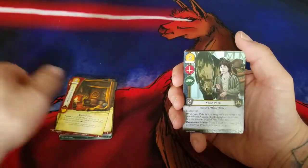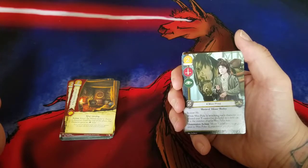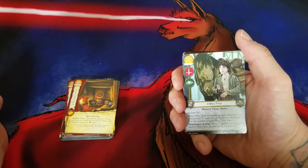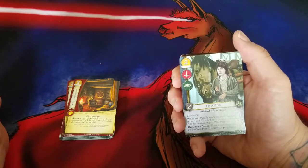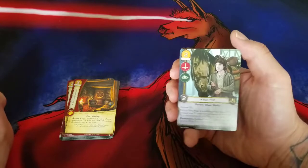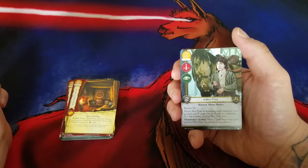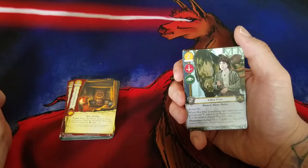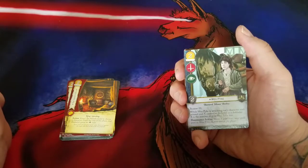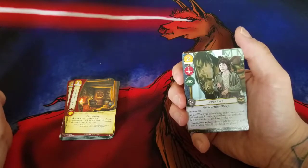Now we have the Greyjoy cards. We have Wex Pyke — he is a Bastard, House Botley, two gold, Military icon, Intrigue icon, two strength, Bestow eight. When Wex Pyke is attacking, each character with printed cost X cannot be declared as a defender. X is the number of gold Wex Pyke has. Dominance action: move one gold from your gold pool to Wex Pyke.